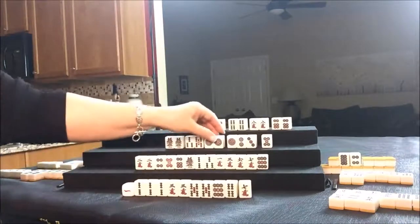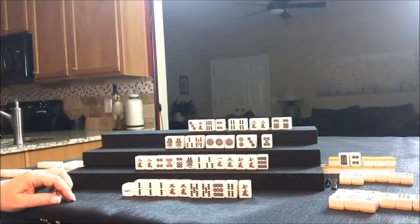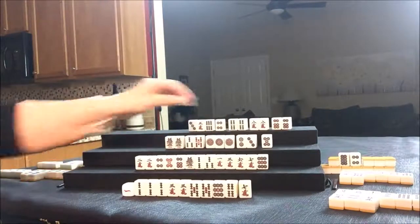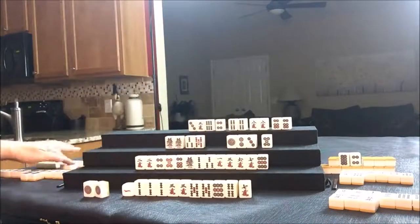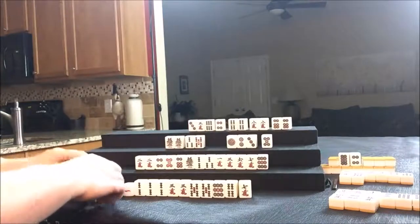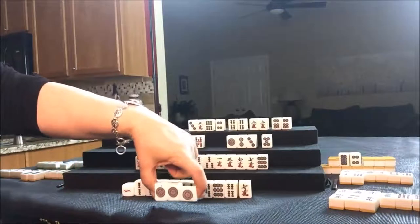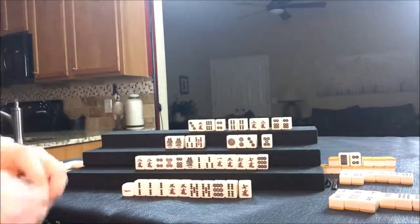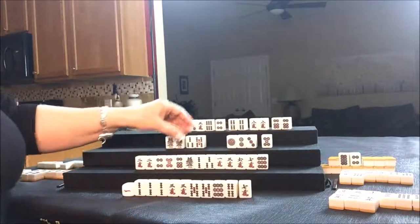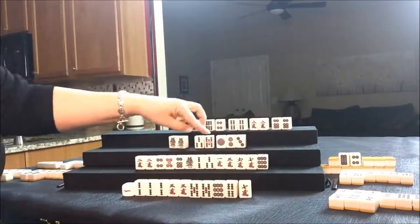Let's throw the one dot for North — it would be East's turn, but West is going to Pone. I wonder if they can Con it. No, because we can use that for a Chi. Let's Pone it from North. Is that right? Yes. So we Pone and we're going to throw the five dot — they're ready on a four BAM.